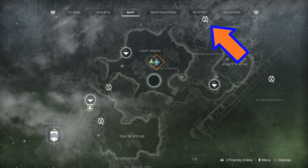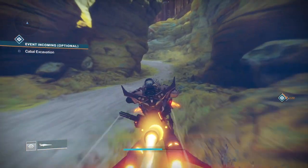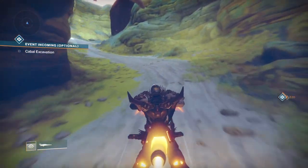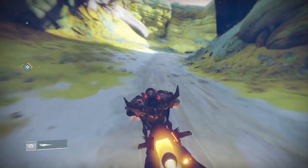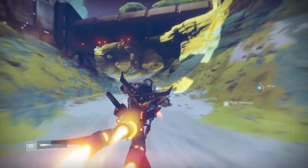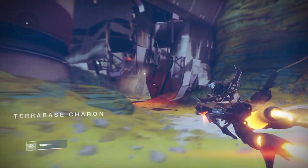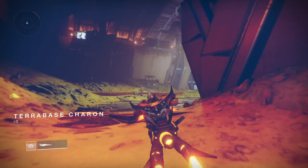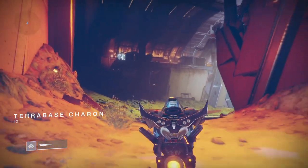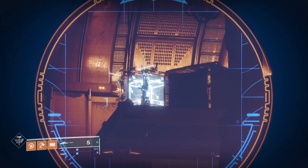For the next one we're going to go to Terrabase Charon, which is at the top of the map. Best starting point is Lost Oasis again — make your way to the top of the map and thread your way through here. When you get to the Terrabase Charon area you see the lights starting to change and the Cabal glowing red. Come around this corner and you can see it just in front of you — another cuboid swine ready for you to shoot.